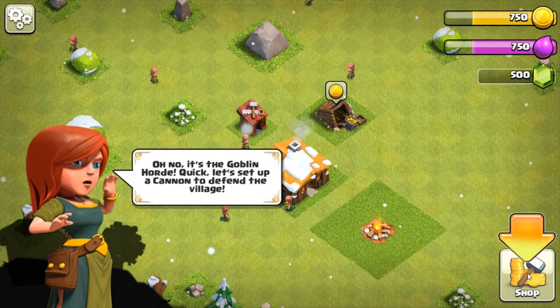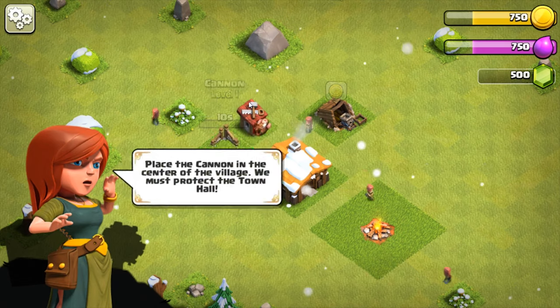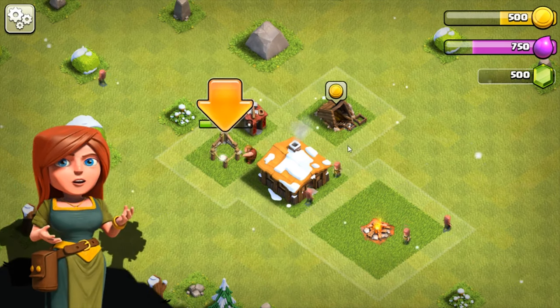Let's see. We need a cannon. Get the cannon. Where am I going to put it? We're going to move it though — I don't want it there.